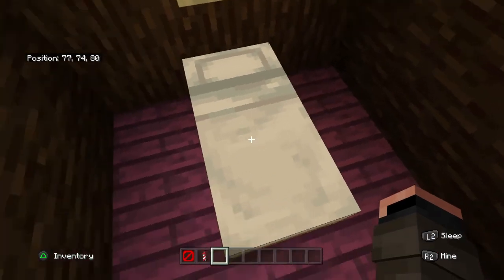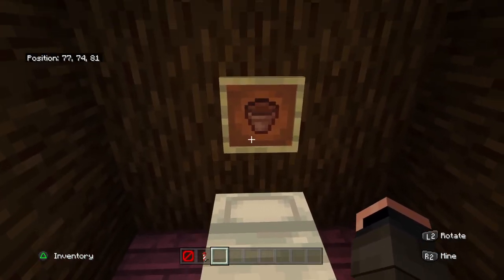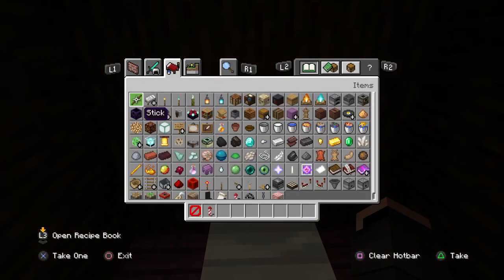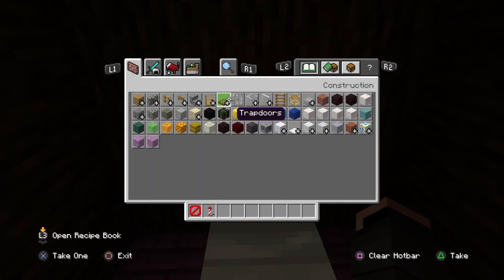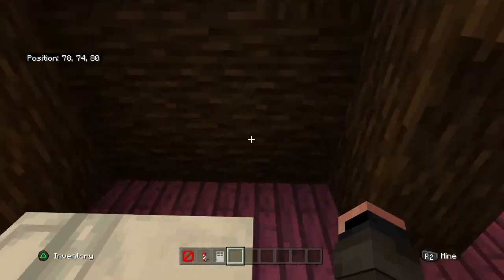And here's her bedroom. She just has a bed, and this is supposed to be an acorn in an item frame. In the show she has a little portrait of an acorn, but I just used a pot for that because it looks the closest.